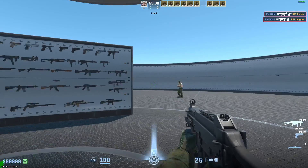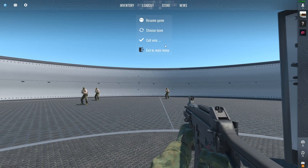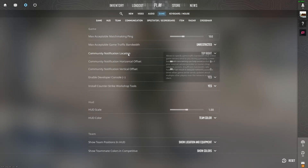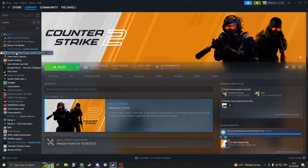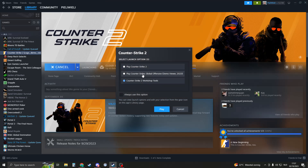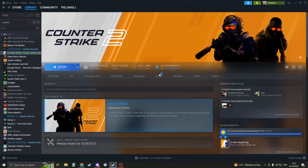If this doesn't work for you and you're sure you did everything right, here's a second solution. Go to Settings, then Game, scroll to the top and you should see Install Counter-Strike Workshop Tools — click Yes. Once done, close CS2. Make sure your map is still installed. When you click Play, click on Counter-Strike 2 Workshop Tools, then Play.